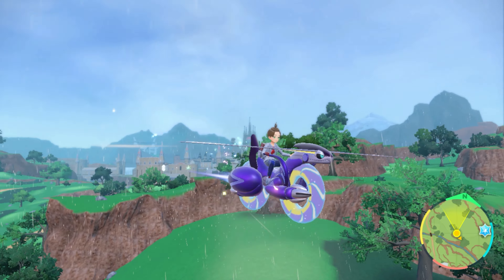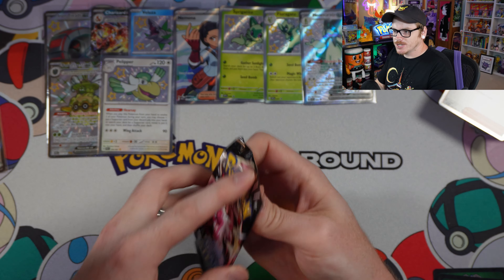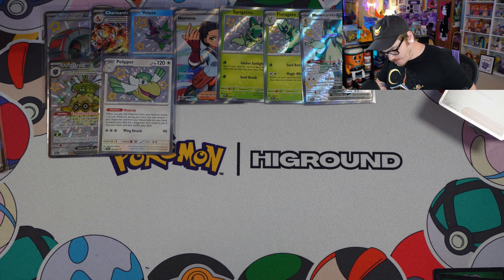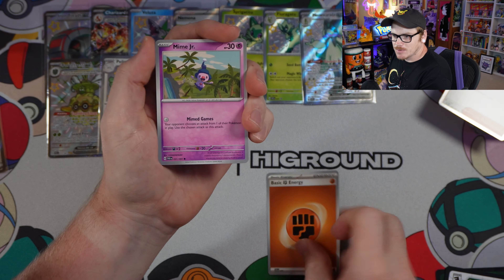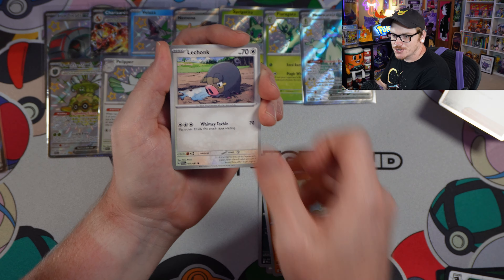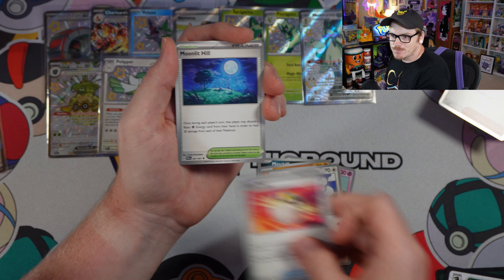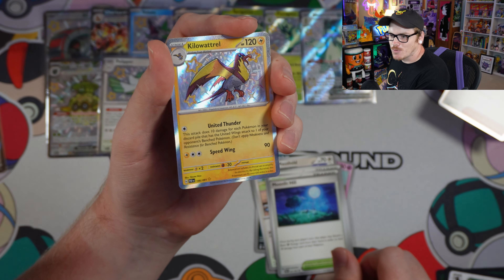Actually, before we fly off into this hunt, let's see what we pull next — you'll see why in just a second. We've got four packs of this box left. See if we can get a couple more shinies to hunt. This has been really, really fun so far. We've got Barboach, Lechonk, Mousehold, Ultra Ball, Moonlit Hill — and a shiny Kilowattrel!